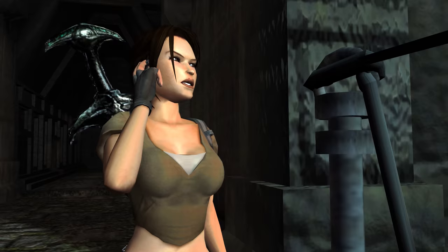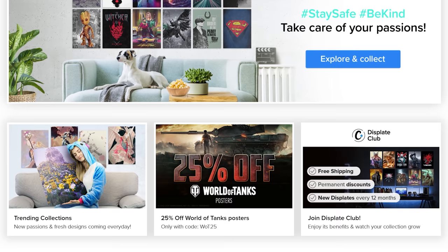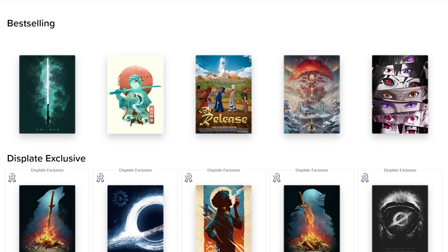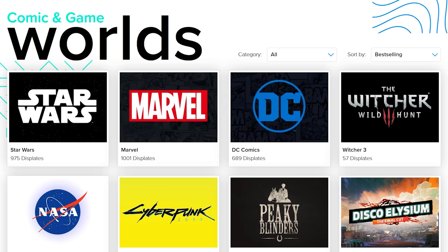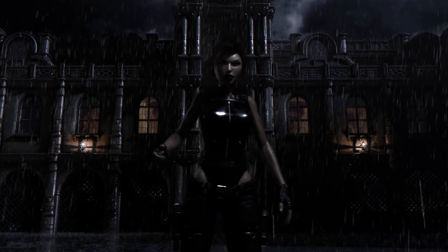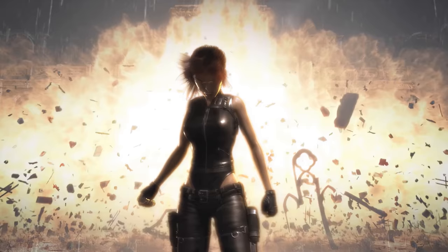This time, Steve and I will be looking at Crystal Dynamics' first take at rebooting Lara Croft's story. I'd like to thank the sponsor for this series, Displate. If you'd like to check out their vast collection of high-quality wall art printed on demand on easy-to-hang metal posters, please click my referral link in the description. You'll also get 20% off your purchase applied at checkout through the month of April. Now, without further ado, this is what you need to know about the Tomb Raider Legends timeline.